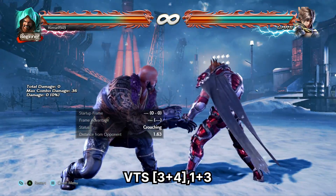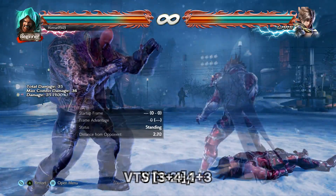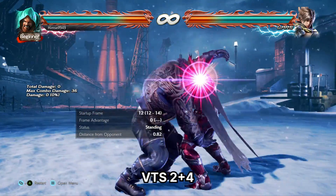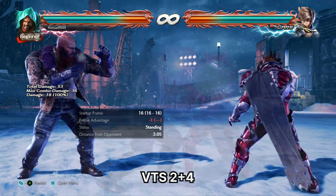Marduk also has VTS throws. The 1 throw is Chokeslam and this has no oki. The 2 throw is Scoopslam — this guarantees a d3, and df1 also launches standers and back rollers.